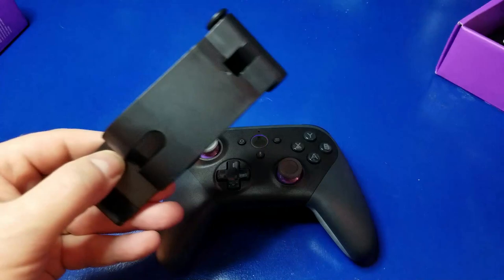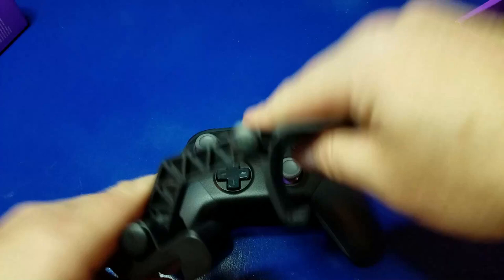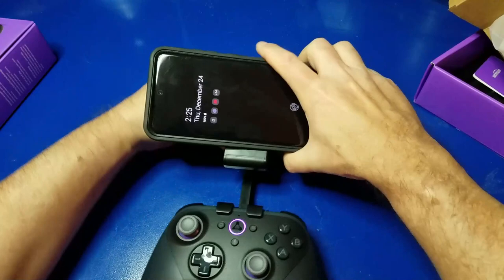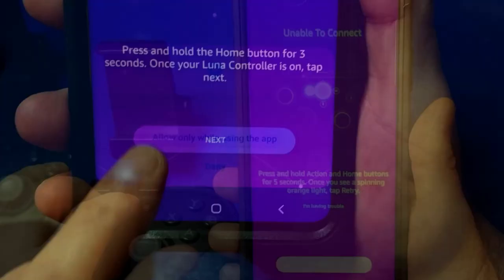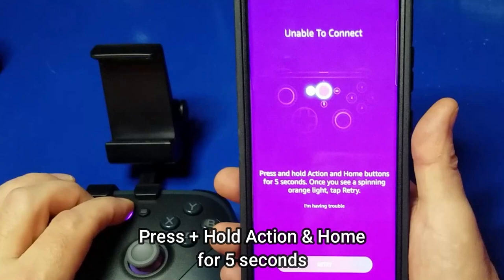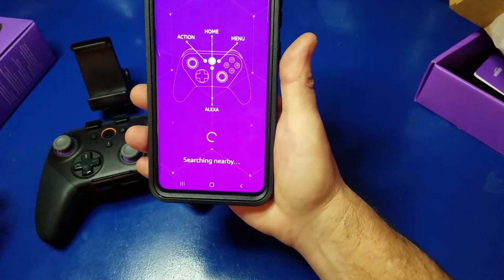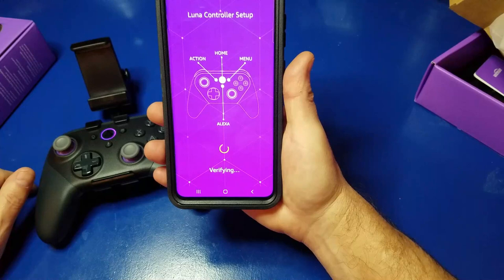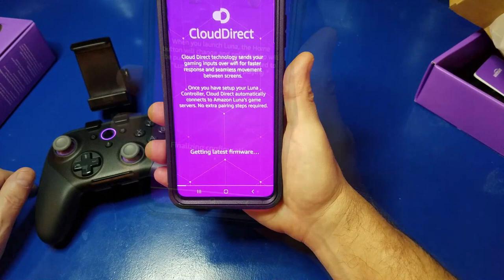You may also want this optional accessory — a phone mount for the Luna controller, which is pretty handy if you want to use it with your mobile device. You just snap it onto the top and pop it on the bottom, and now you have a nice spring-loaded stand that will fit pretty much any phone — here I'm using a Samsung Galaxy S20 Ultra and it fits. To set it up, press and hold the Action and Home button for five seconds, then go into settings and it will search for the device. Once it finds it, it'll connect to the Luna controller and ask about your Wi-Fi network. Select your network and it will grab the latest firmware if needed, and once done you are basically connected.